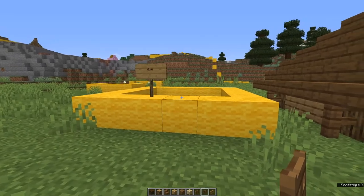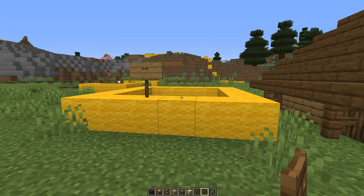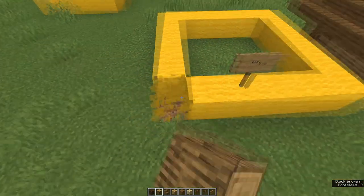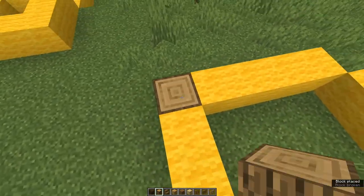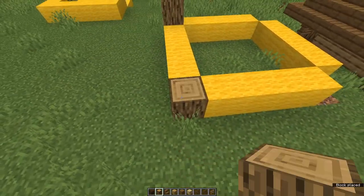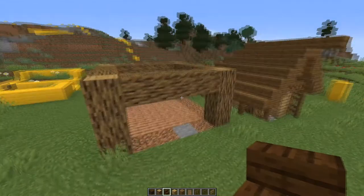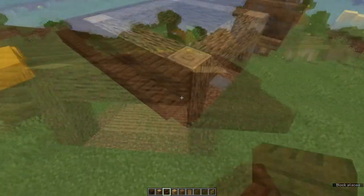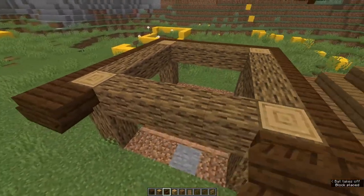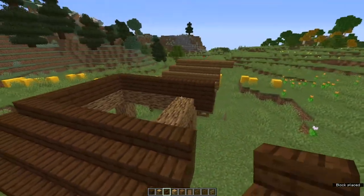I'm going to make another house now. This one is six by six — I'm doing this because when you work on an even number it changes the roof slightly. Again start at the corners and make pillars of three logs. Build the roof exactly the same: stairs round three sides, upside-down stairs on the inside, but this time continue up until the stairs meet at the top.